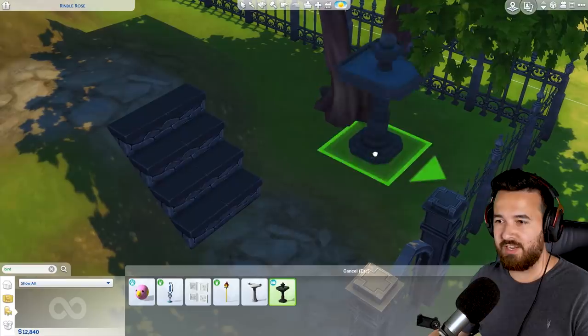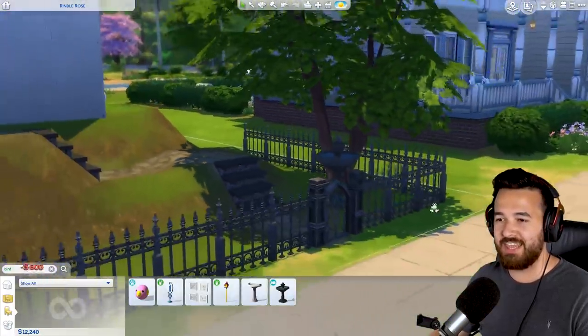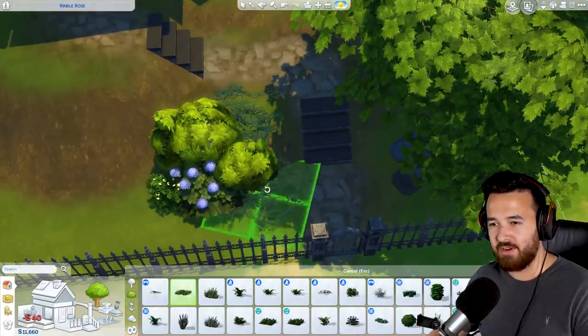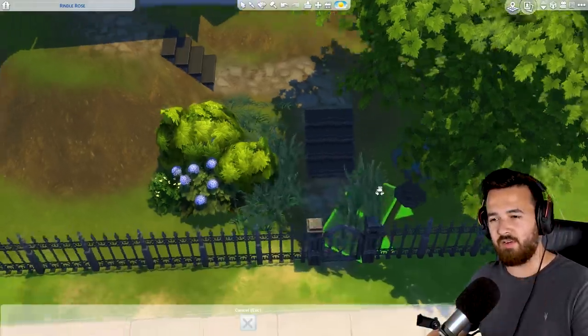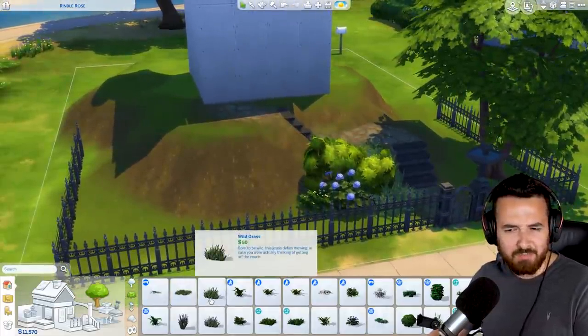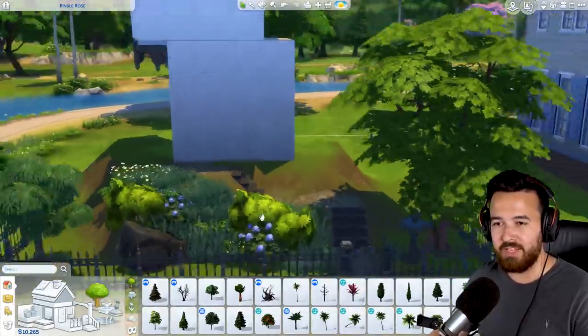We're going to have this weird creepy fountain down here. Lots of plants and all that - I kind of want it to be overgrown. I'm purposely not choosing dead plants or ones that are typically scary. I kind of just want it to look like an overgrown garden, but also kind of creepy. That's starting to look pretty good - that's kind of the idea I'm going for. But let's get back to the build.